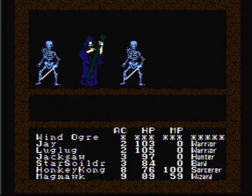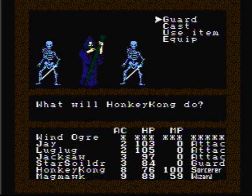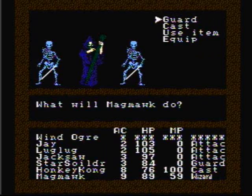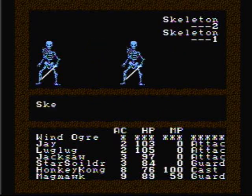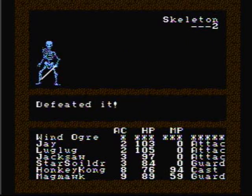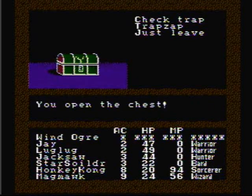We got some sorcerers and some skeletons. What we're gonna do here is have Jay and Luglug attack the sorcerers, have Jacksaw Jack attack the single skeleton, and then have Honky Kong use his magic water spell on the first group of skeletons. That was a very easy battle. We found a chest — let's use Trap Zap on it. Damn it, Magma, you blew up the whole damn party!